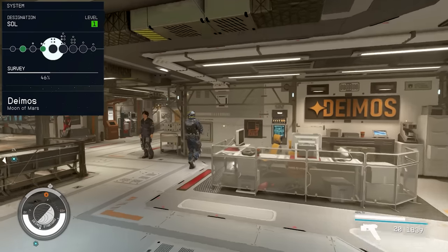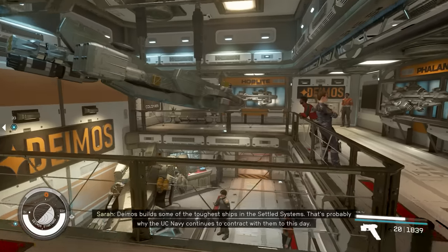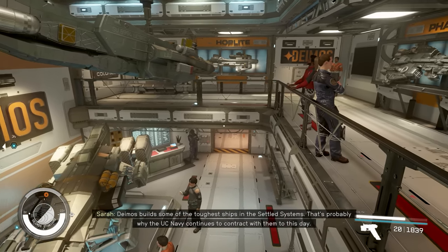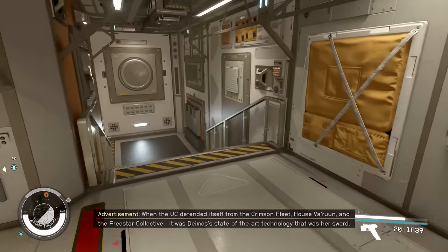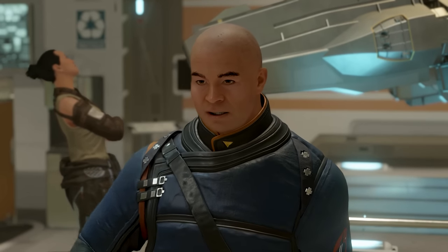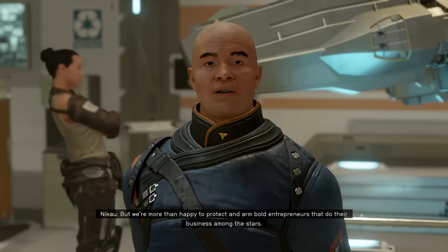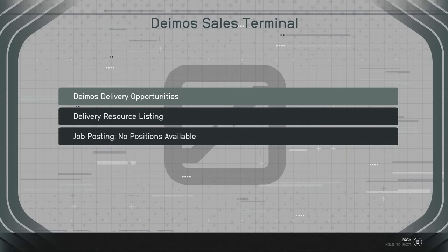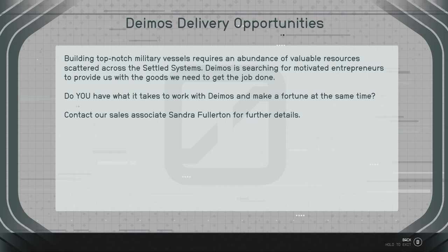The next one is Deimos Shipyard, located on Mars, also in the Sol System. It is a pretty small side location that is primarily used during the Ryujin mission board, however I wanted to include it. It features a small museum-like showfloor that showcases the lineup of their starfighters. Upon heading downstairs, you'll meet up with a UC member stationed there. You can also purchase ships and add UC Vanguard related parts to your ship here. It seems like there may have been some cut content, as there is a Deimos work system with options to apply for various jobs that are not available at this time, which leads me to believe there may have been something more here.